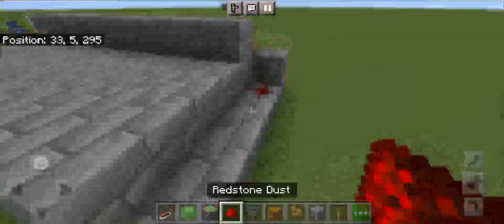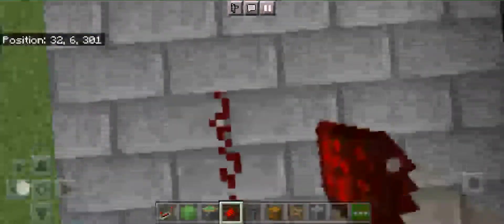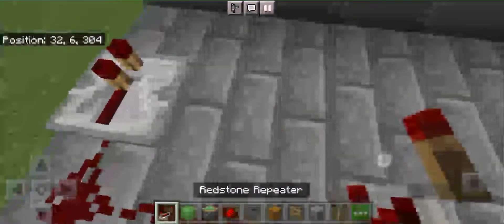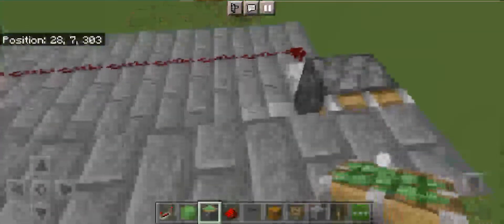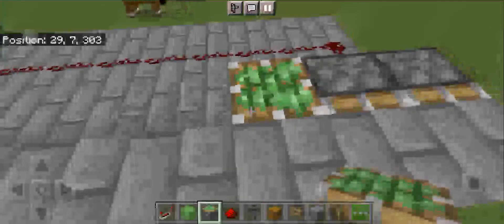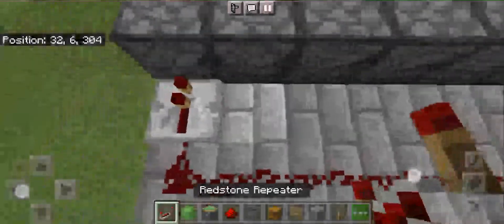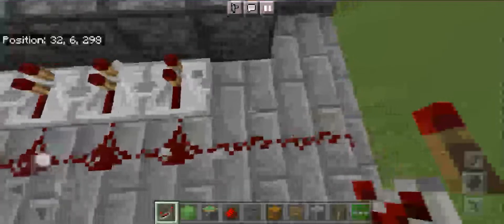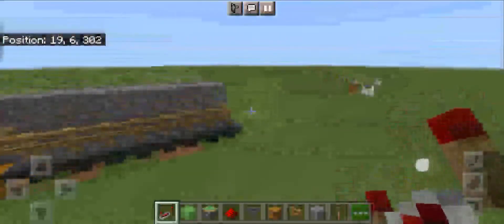Now place redstone dust climbing over here. On the third block, place redstone dust. Now place repeaters, and then place a sticky piston like this. We've put the sticky pistons — now place repeaters. And it's done. The building is done.